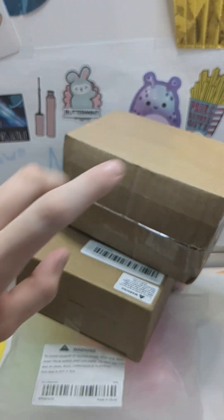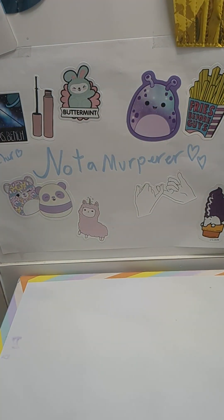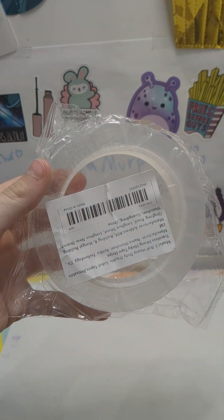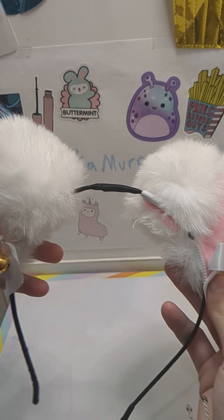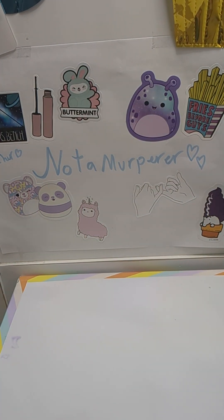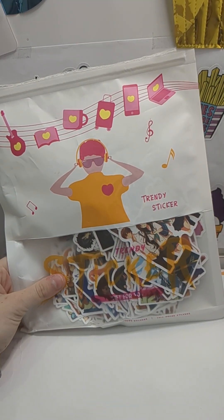There's gonna be two parts to this, so let's clear all my stuff off. First, I'll show you everything I got. First off, I got nanotape, because who doesn't like nanotape? I love doing nanotape stuff in my free time. Next thing I got were these kitty ears with little bells on the ends — I thought they were super cute. Next, I got these 300 pack of anime stickers.